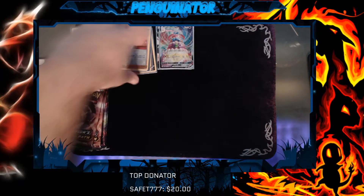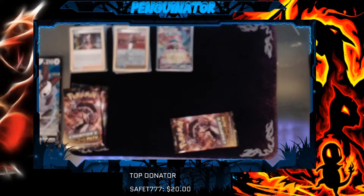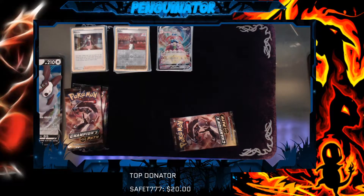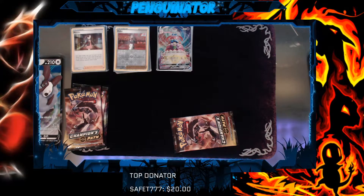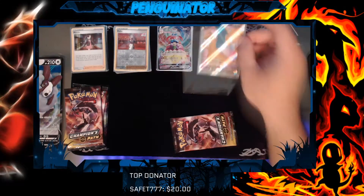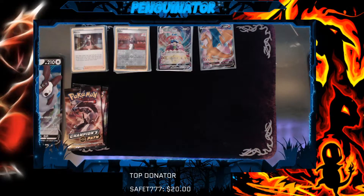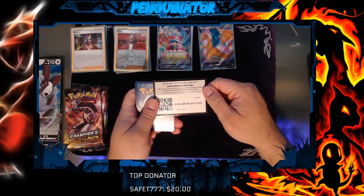Wait, isn't there supposed to be another card in there? Yep, there it is. Charizard promo card right there - supposed to come with the packs. Put him to the side, because Charizard's my favorite. I was like, wait a minute, I thought there was supposed to be a Charizard in this box. Totally forgot to look. I don't think they put him in the other ones. I'll have to double check my box, but I don't think they did it for the Pikachu Elite Trainer.